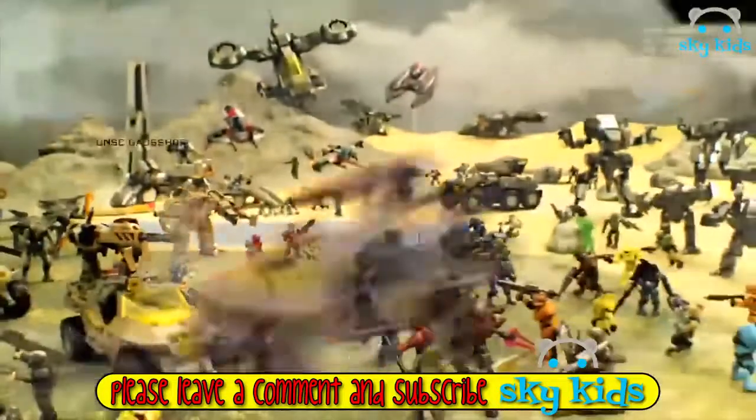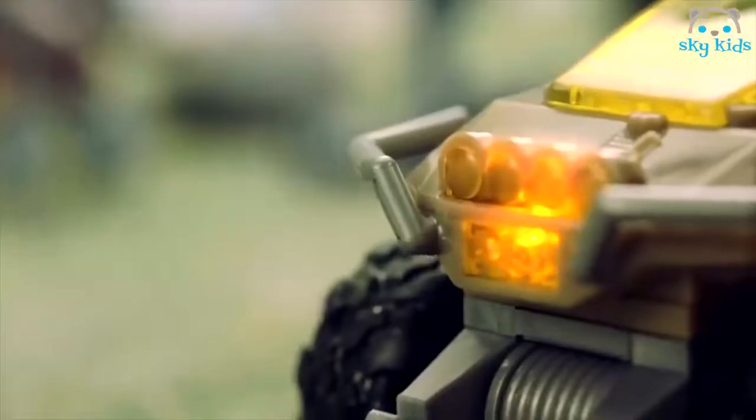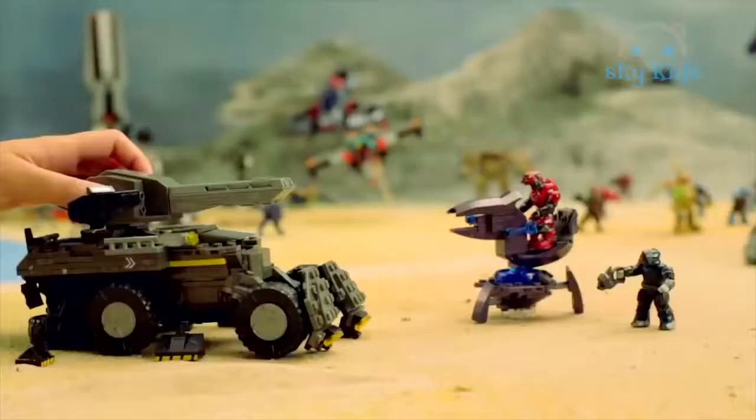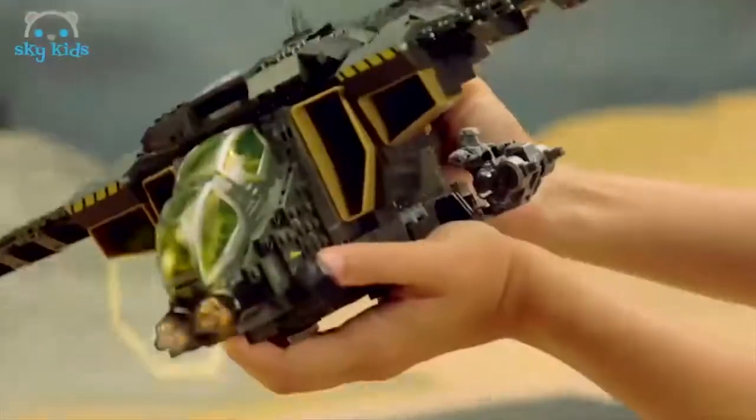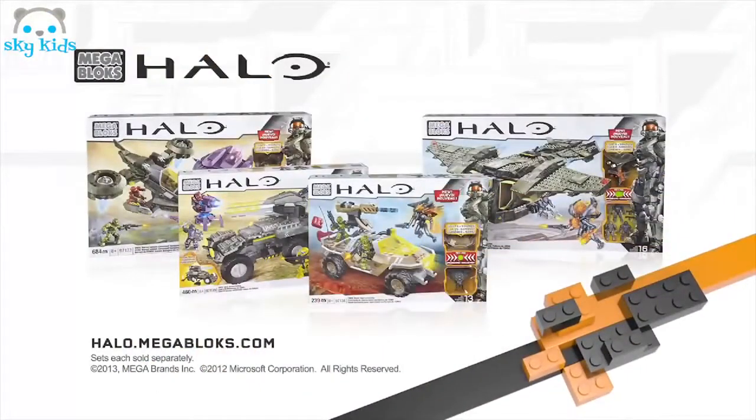Build the universe with Mega Blocks Halo! You can build the UNSC Night Ops Gauss Hog! Rev the engines and fire the Gauss Cannon! With awesome lights and authentic sounds! Fire the UNSC Anti-Armor Cobra! Then take off on the UNSC Hornet! Or soar on fire with the UNSC Pelican! Power up for action! Mega Blocks Halo sets sold separately! Build the universe!